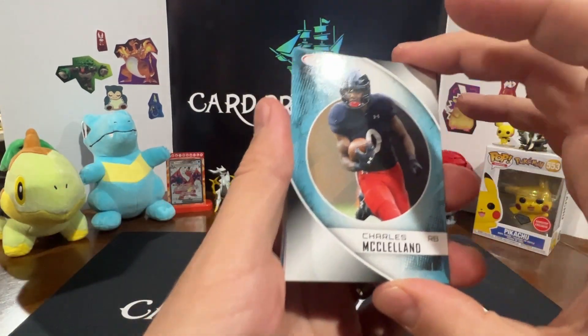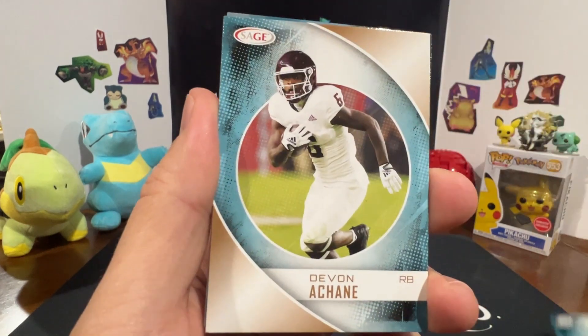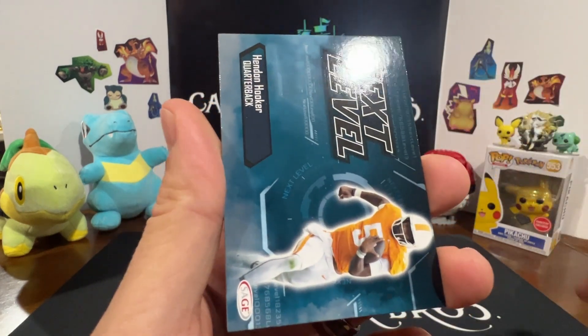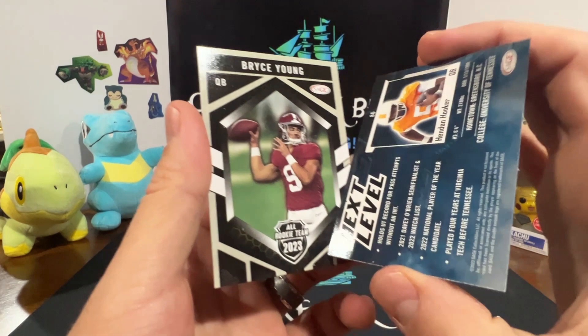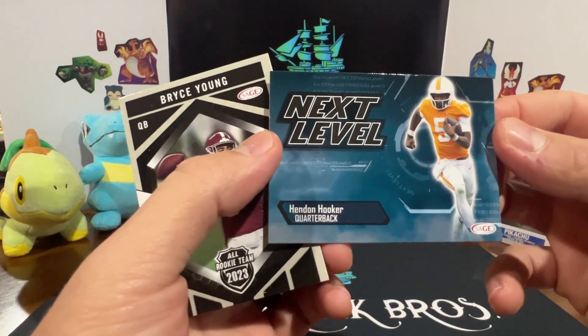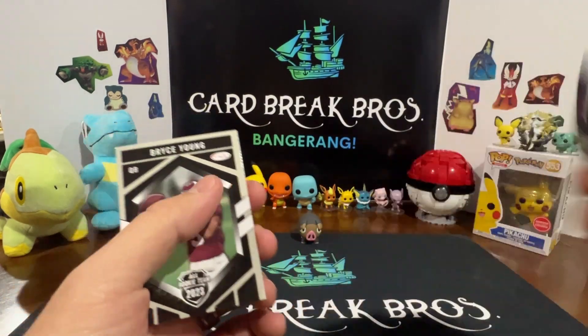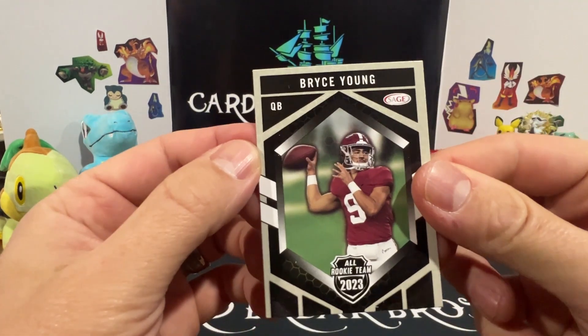For this last pack of 23 Sage - Charles McClellan, Davis, Hayden Hooker, and then Bryce Young. Quarterback Hooker yeah.